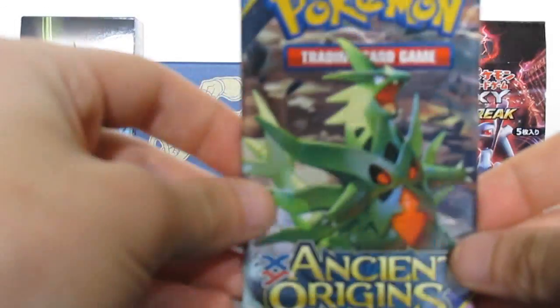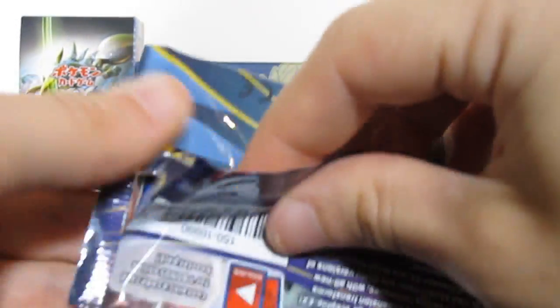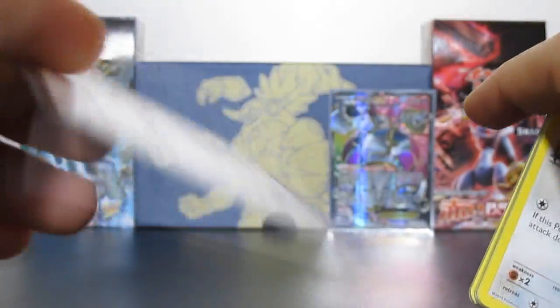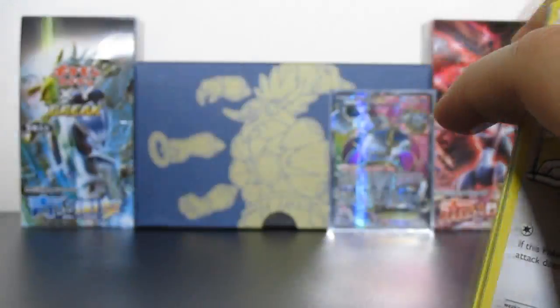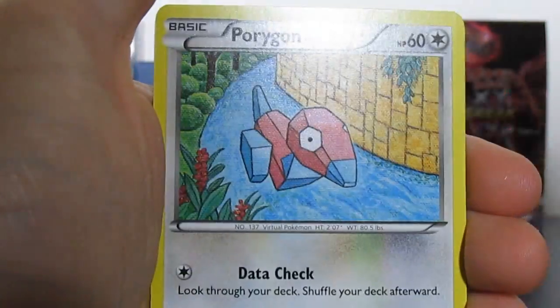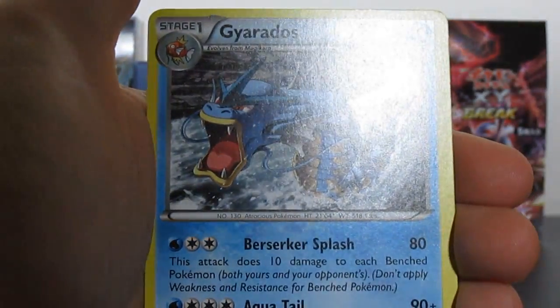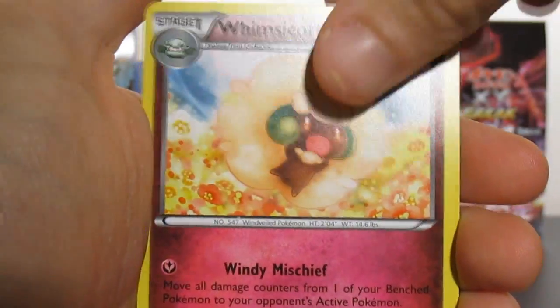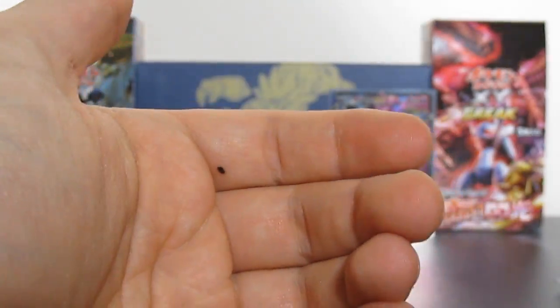Then we'll go Mega Tyranitar — this looks pretty badass. Can we get something special yet again? We have Meowth, Rillacanth, Eevee, Porygon, Beltoy, Sligoo and a Gyarados non-holo. Whimsicott, Energy Recycler, Metang — and that's that.